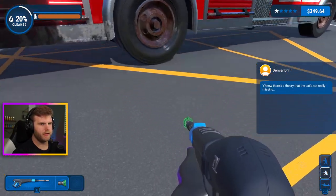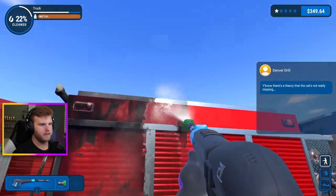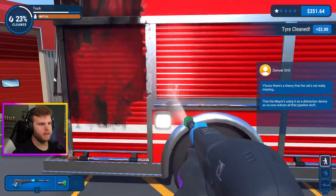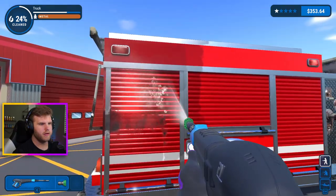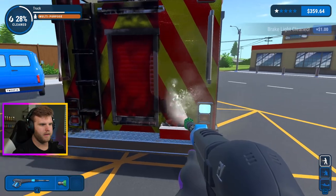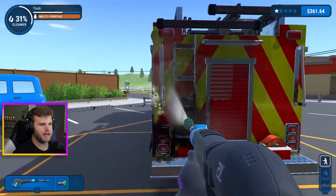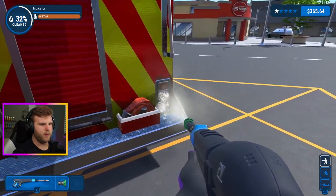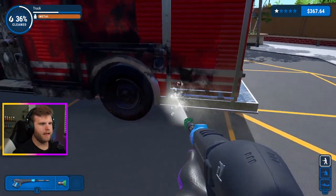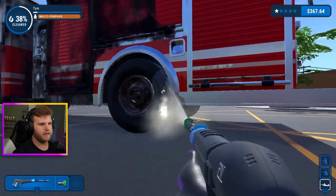We're gonna restore this bad boy. There's a theory that the mayor's cat isn't really missing — it's at the house, and the mayor is using it as a distraction so no one notices all that pipeline stuff. If there's a pipeline leak it's coming out of my gun — I've used so much water cleaning all this stuff. We're gonna need a ladder to get up on top of this thing to clean it. I love the little things like this — the constant clink-ting-ting of completing objectives is amazing for my brain.